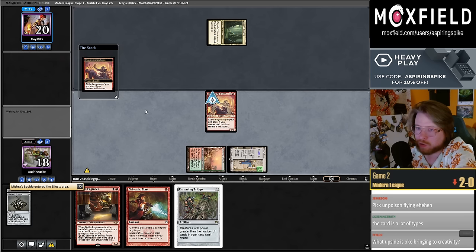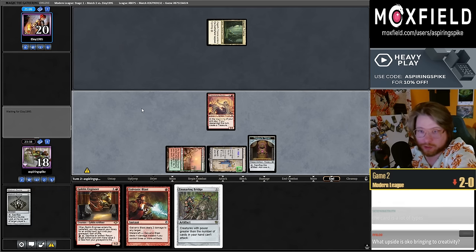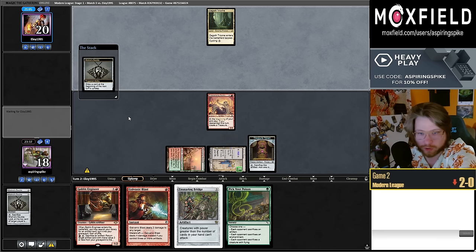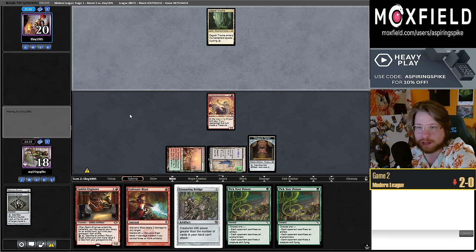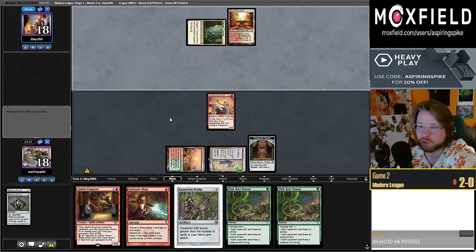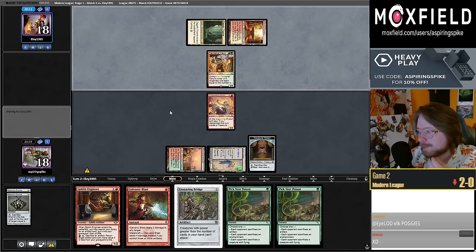Try new Oko and Creativity? New Oko is not close to being modern-playable — there are so many four-mana planeswalkers that exist and none of them are good. The only playable grindy four-mana planeswalker is Karn, and that's mostly because it's colorless so you can tutor whatever you want with it when you have tons of mana.